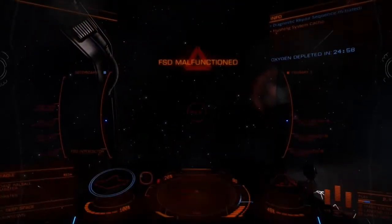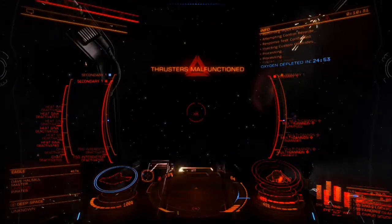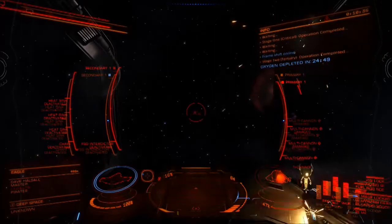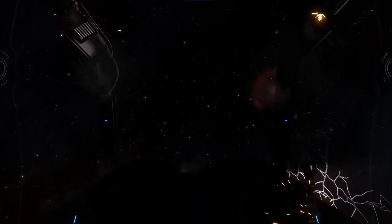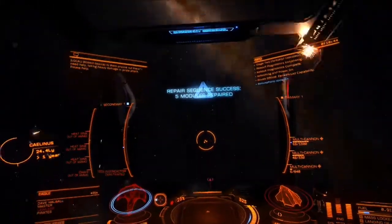I've been dropping in on signal sources that have got tier 5, level 5 signal sources and testing it to destruction. As you can see here, occasionally all my systems go, but you can still restart them. She's got enough hull points so she can tank up the damage to restart her systems so she can get away, or even turn on the final eagle and kill it.